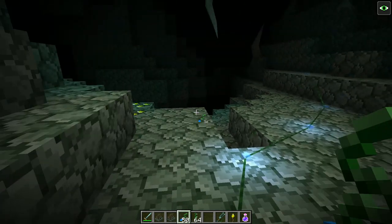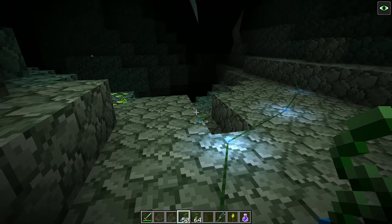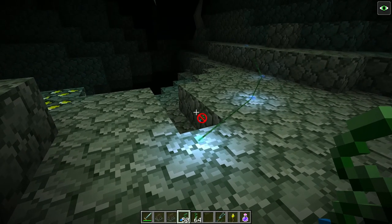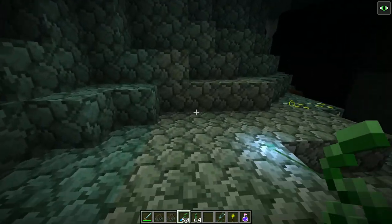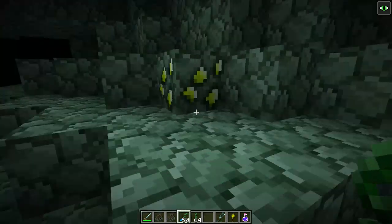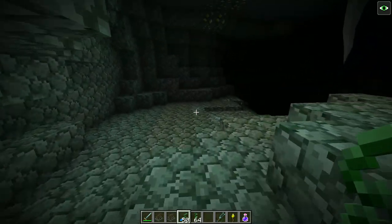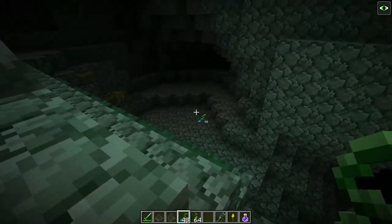Caving rope is quite handy, especially with how much caving you're going to be doing in the Betweenlands. It's definitely worth bringing some to easily find your way back or find where you came down. You can press V to connect or disconnect from a nearby caving rope. The caving rope will despawn after 20 minutes if it is not connected to a player, to prevent lag. You can hit V to disconnect from the caving rope section so you can run around and check out a side path, then hit V again on it to continue.